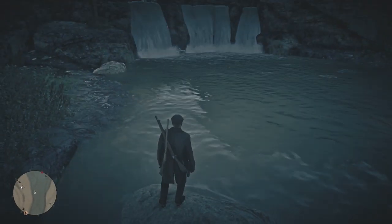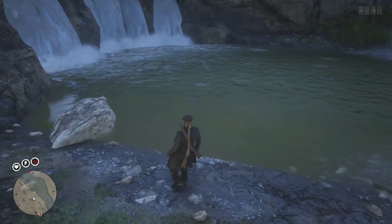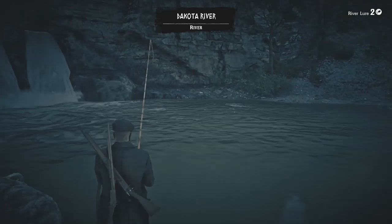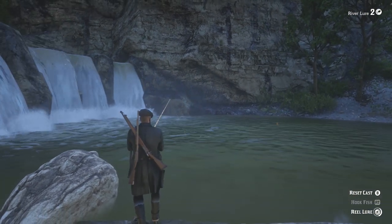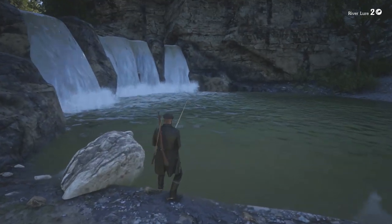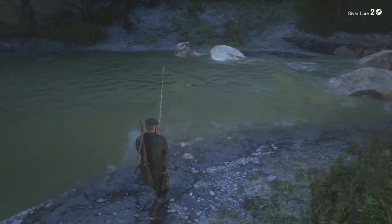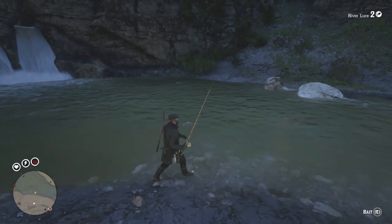Now the trickiest thing with this location is actually finding a good spot to get your fishing rod out and cast, because every time I come to this area or stand on this rock which seems like a good place, I can't throw my fishing line far enough, which means I cannot reel it in past the fish and do my usual fishing method. So it's a bit awkward. The fish near the current are probably the best to go for.